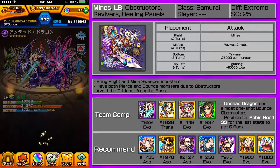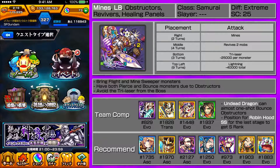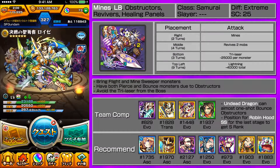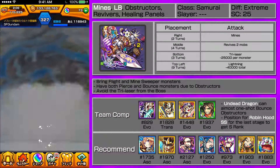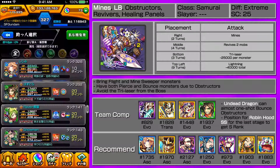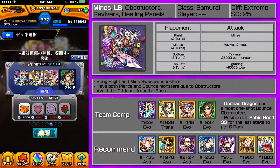Hey guys, this is SF and Honda Tadakatsu is up in one of the new series events. My team is going to be Undead Dragon, Royce, and Hela. I'll get a little more into Undead Dragon, but I'm hoping for an S-clear and Robin Hood for a friend.